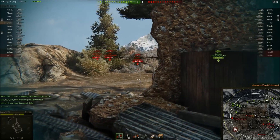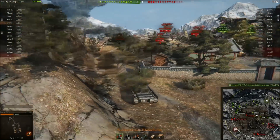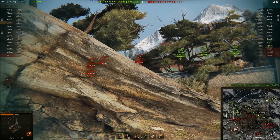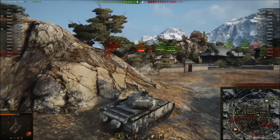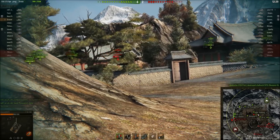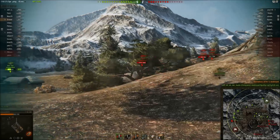If this tank had 212 penetration, it would be up there alongside the Mods, STA-2, and CDC as a top T8 medium. I got shot in the front fuel tanks - not nice. Just because it doesn't have that penetration, it forces gold ammo usage and unfavorable matchmaking makes it undesirable. The Scorpion is there - I don't want to take a hit from him. He shoots one, the ST-I is coming in. I'm shooting through the debris doing damage.